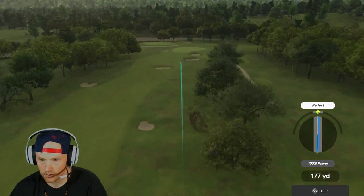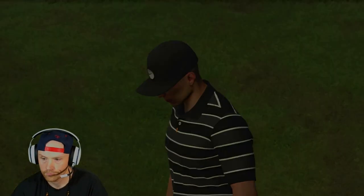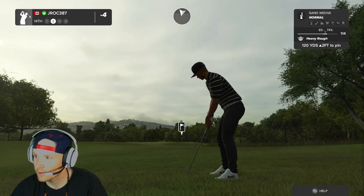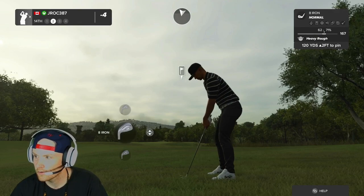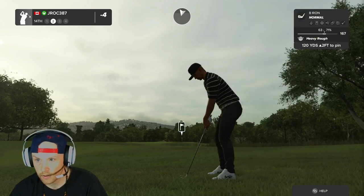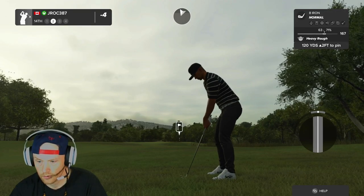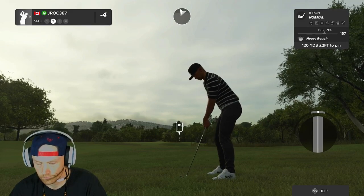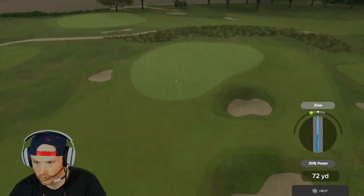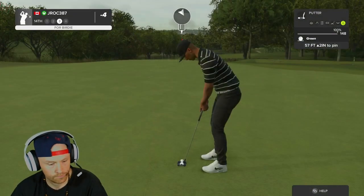Boom shakalaka — I don't think we're going to get a crazy bounce here. That's unlucky. Second shot on the 14th, 140 there. It's a tight pin — going to play a bit of a draw into this wind. Double crossed it — we're going to have a putt though. You'll go to five under for the round if you sink this.